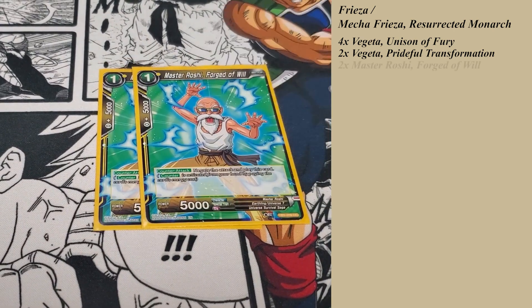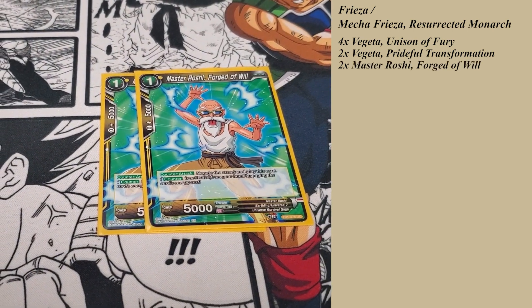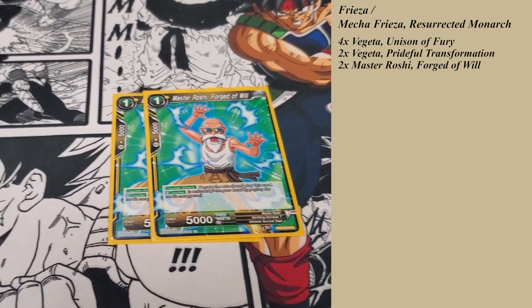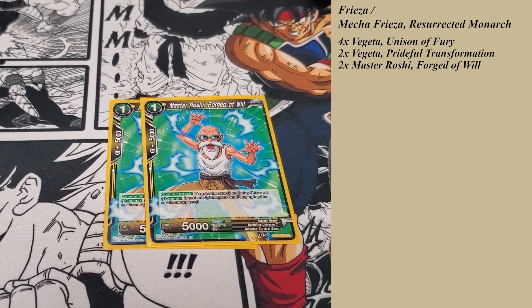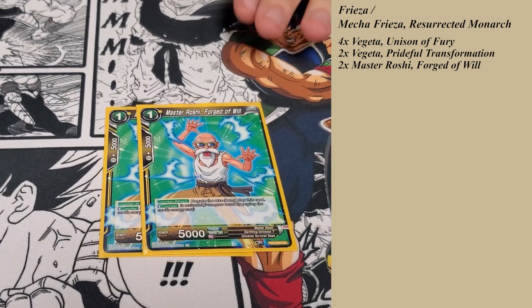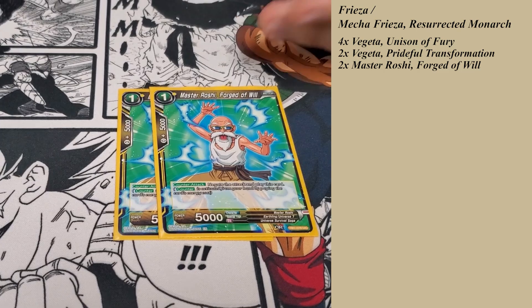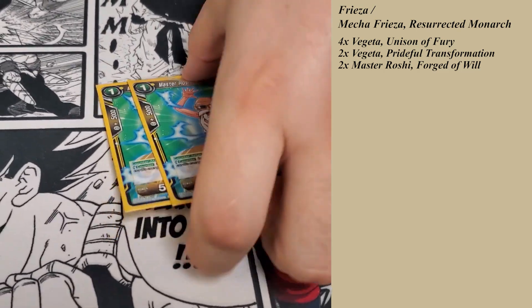Then we have two Roshi Forged to Will. This is just a one-drop counterattack. Really good on the unawakened side since you can only play extra cards once per turn. So if you have a really aggressive matchup in the beginning, you can play an extra card to stop attacks and then play this to also keep their attacks low. And then you just get a 5k body, so you can combo with it or swing with it if you get spicy.